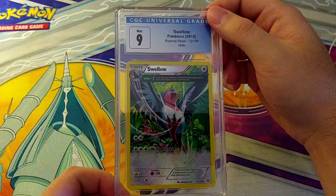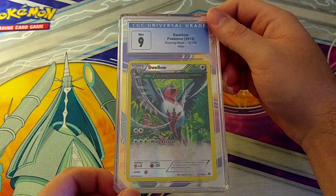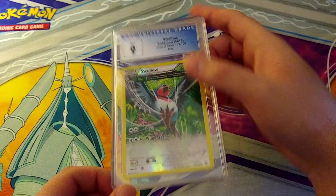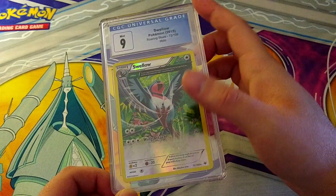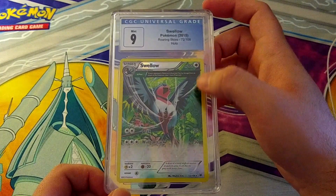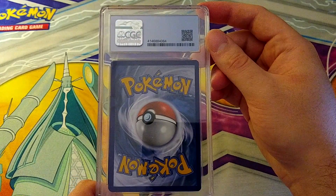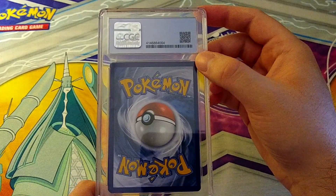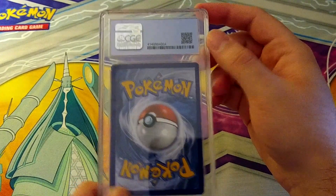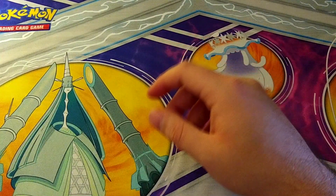Now there's Swellow — this is different, I think they call it an ancient trait card. It's a holo but also kind of a full art, where the card art goes all the way to the bottom. Grades a 9. I don't know what Swellow goes for but I had it and wanted to send it off just to see what would happen.